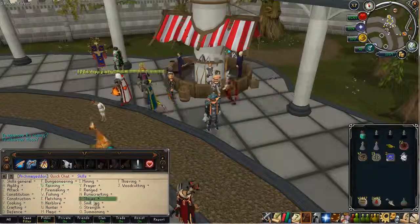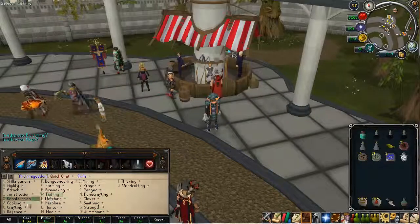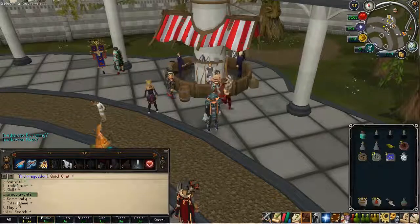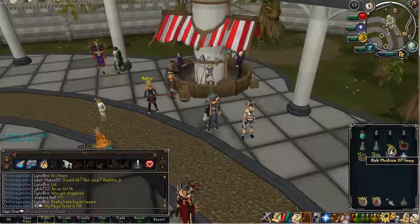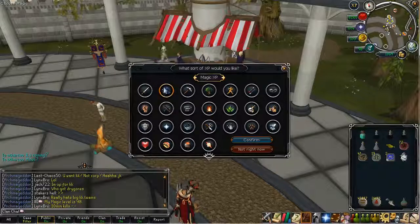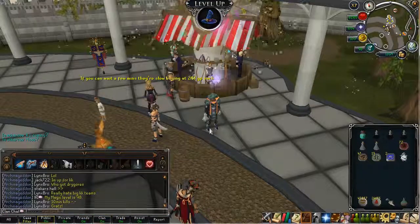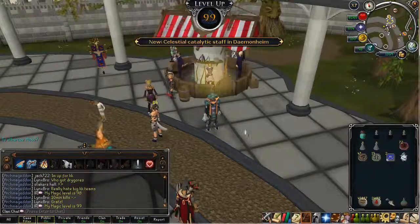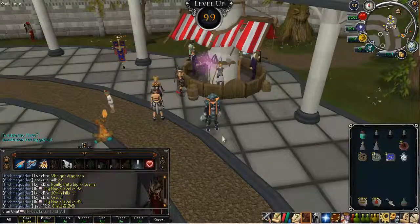This next clip is of me getting a 99 — that is, of course, 99 Magic. As I said in the previous episode, 99 Magic is really something I couldn't hold back on, because I was like 500k XP from it, and every time I went to boss and everything I would get more Magic XP. So I really just needed to finish that up. My next 99s I should be saving up though, besides there is one other in this episode.